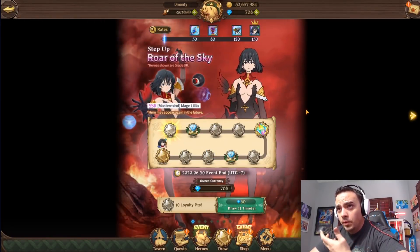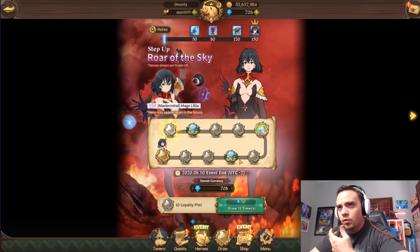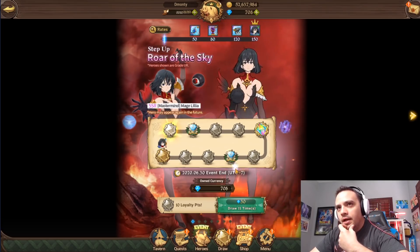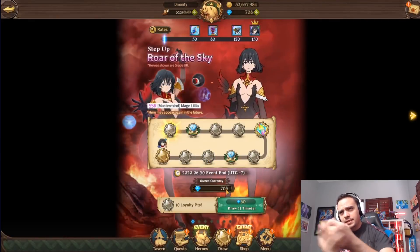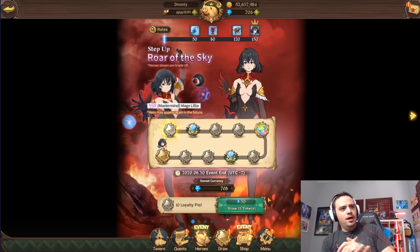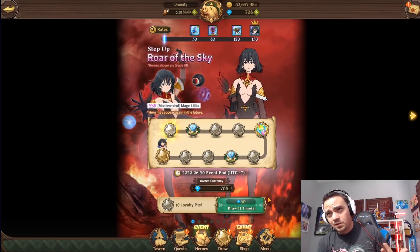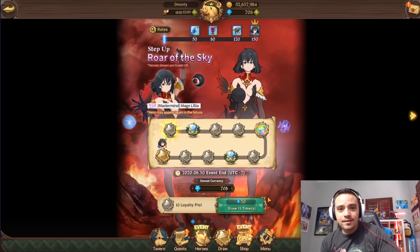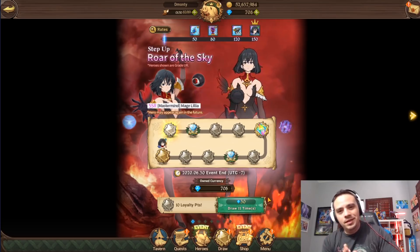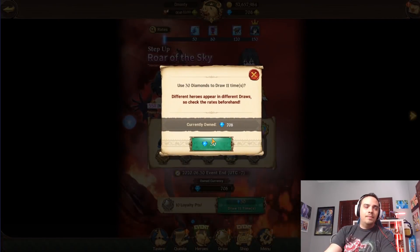There's no reason for me to keep going once I get her. One copy is all I'm going for. And if I get her in the first multi, I'm going to do that buy one get one for sure, and then may stop. Like I said, don't overextend yourself. Lilia - you don't need her SA6. She's very good, but the SA6 is not going to matter that much in the long run.